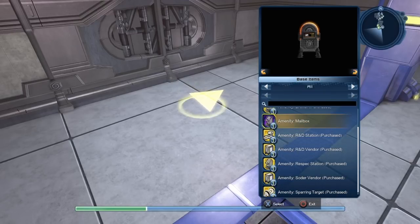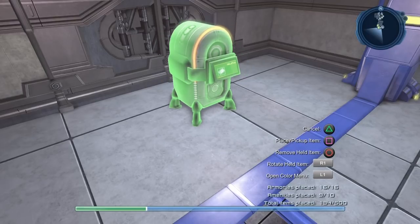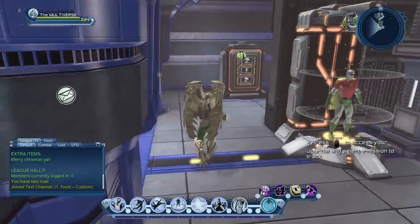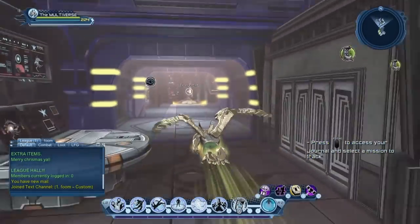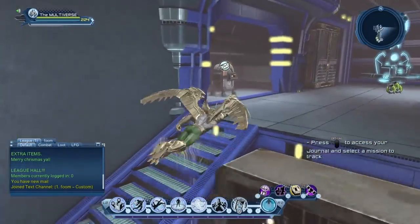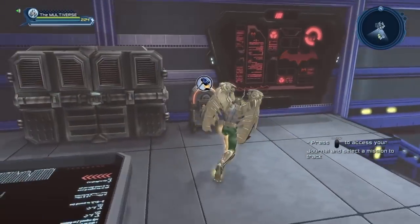Basically, I have two of each amenity. So if I want to, I can have two mailboxes in my lair, which is actually what I have. It allows me to have one mailbox here, my soldier vendor here, my teleporter right here, my bank right here, and if I go up here, I have another mailbox and I have the broker here.